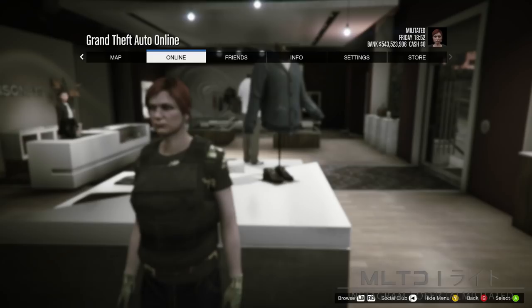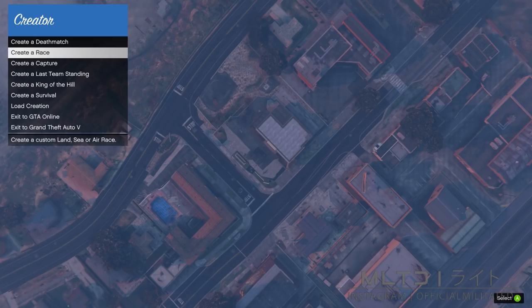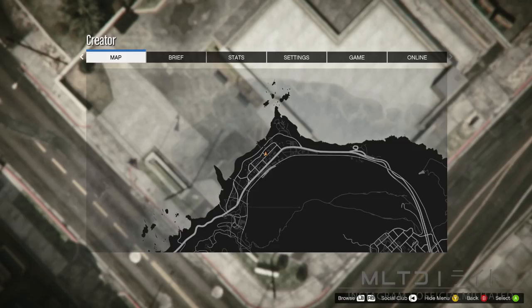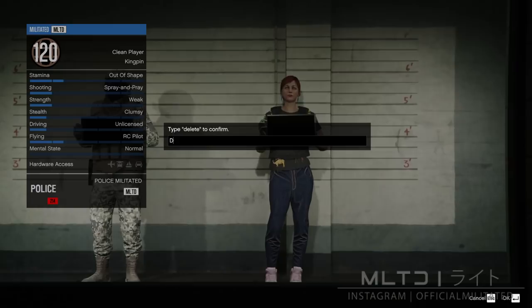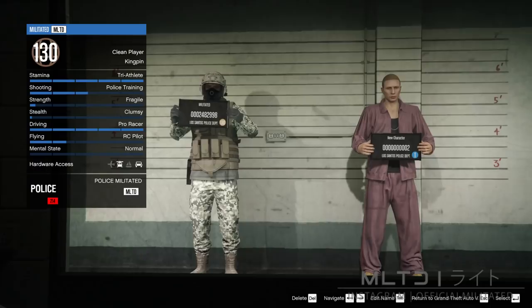Now we're going to press the start button, go to online and go down to the creator. This is going to load up the creator menu. Go to create race and select tutorial and press OK when the message comes up. Press the start button if you're on controller or the P key if you're on PC, then go over to the online tab and select choose character. When the character selection screen loads up, do not select a character. Instead, go over to the female character in slot two and delete it — do not delete your main male character, that is very important. Once the female character has been deleted, it will load up the character selection screen again. Do not select a character — instead, look at the bottom right and press the button that allows you to return to Grand Theft Auto 5, which will take you into a single player session.